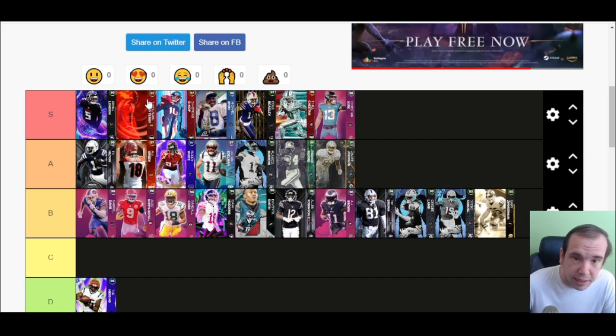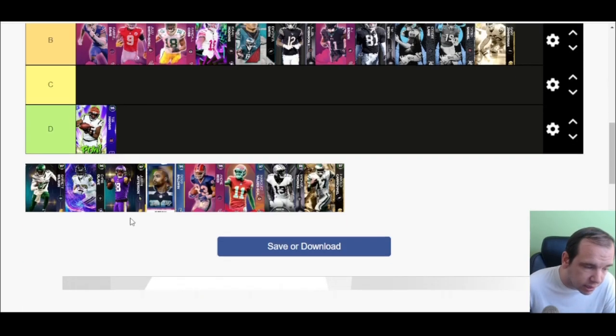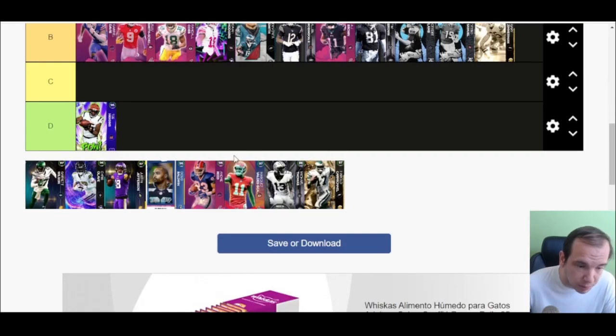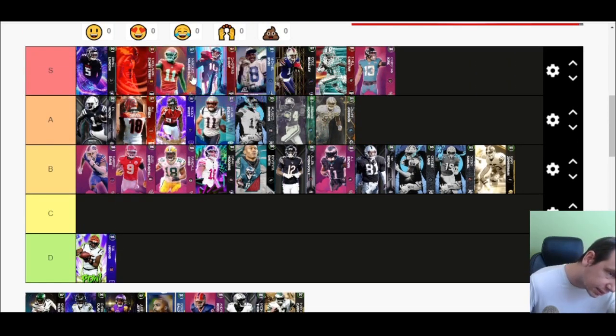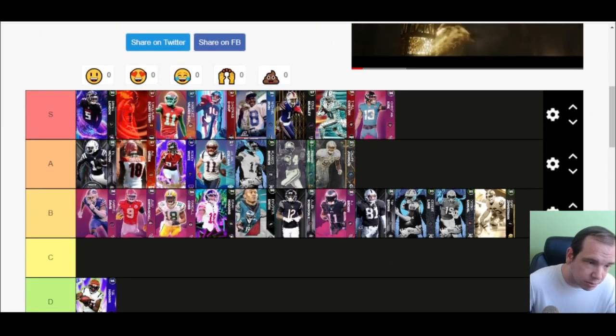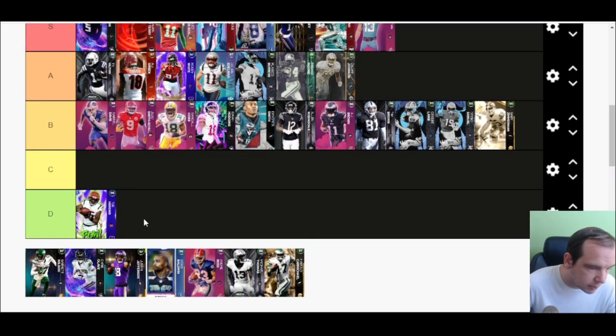Scary Terry McLaurin is S tier — I love this card. He's one of the best wide receivers in the game. His ability set: short-in and short-out for one AP total. He's fast, good, and reliable — he hangs on to the ball in traffic way more than you'd think. He's not just a fast guy who drops the ball; he's really really good. Go get Scary Terry, you will not regret it. He's 6'4" and gets great abilities. With the ring strategy card you can give him 98 speed — this guy is amazing and definitely S tier.